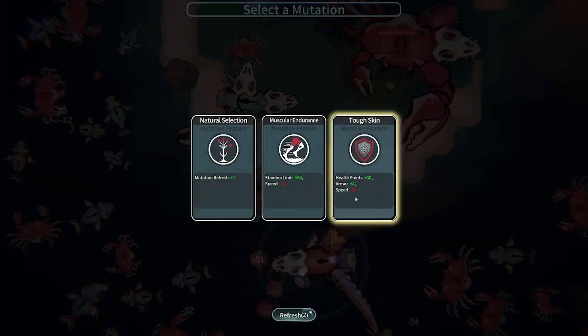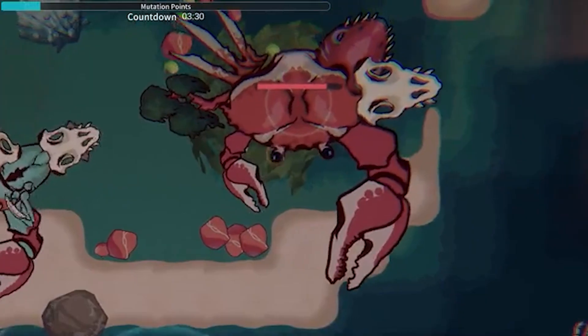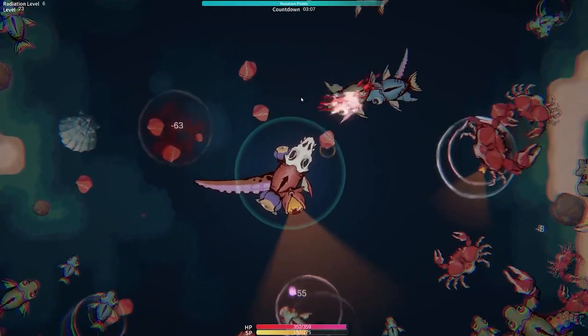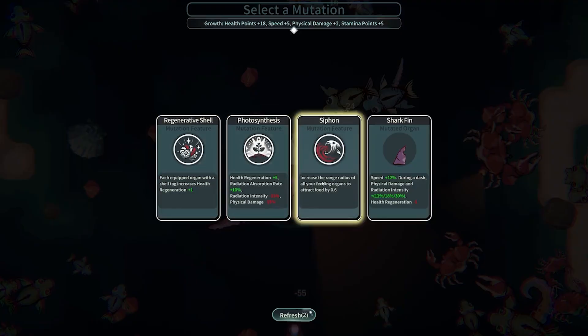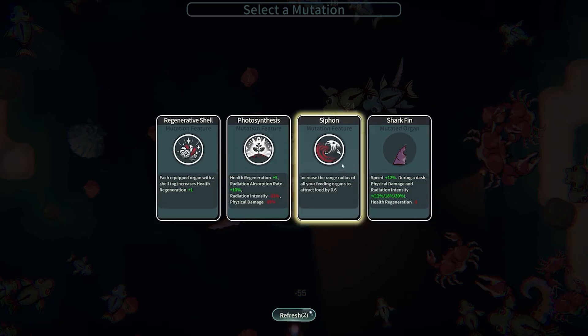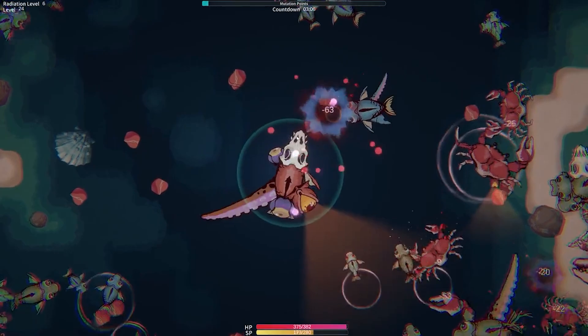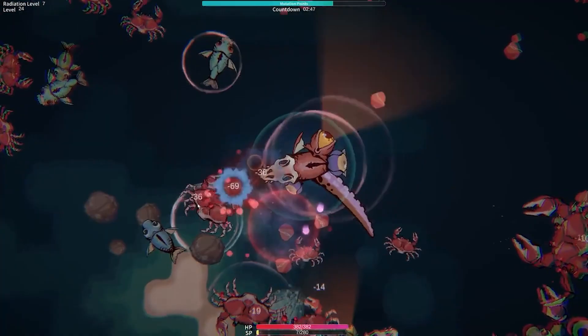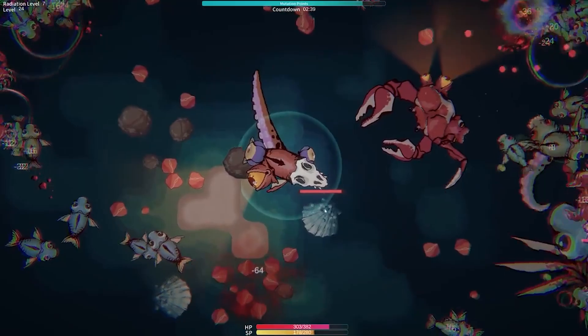Let's go with tough skin — I think we're gonna need some armor with this guy. That's a big land crab. I'm just gonna keep on eating over here. I kind of want to use speed, but I feel like the tracking spores are doing pretty good. So we're just gonna go ahead and increase our range for eating organs and all that kind of good stuff. It's like a vacuum cleaner.